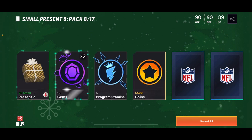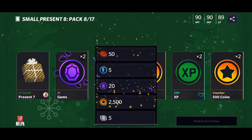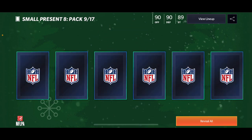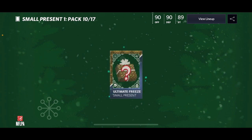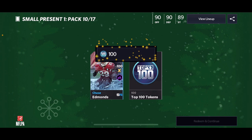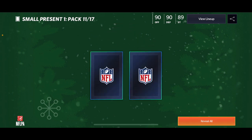The next one — okay, this one's actually really good because we got more small presents. When we get to the large ones I'll open later. We get AJK right there, another S3 elite — pretty cool. Then we get Chase Admins top 100 tokens.